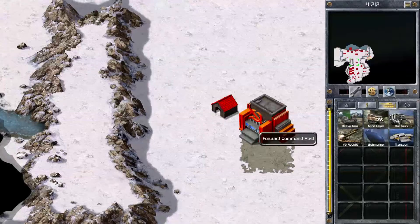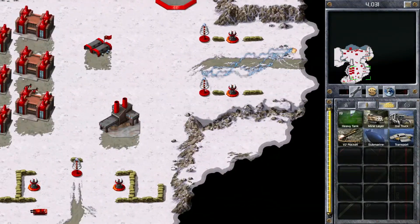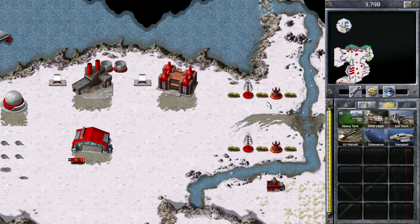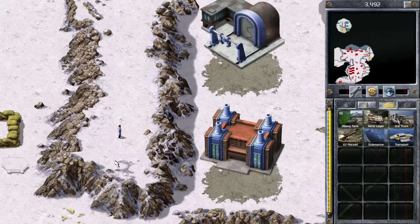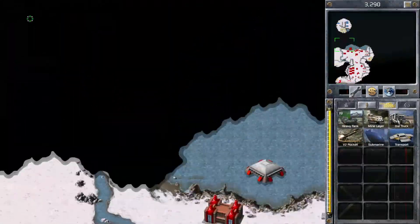What we need to protect is our forward command post — we're somewhere inside that building. I'm going to trust these guys to defend. I'm not going to do any repairs of course, because anything could explode in my base at a moment's notice. He's taken up position on this cliff top, so what I want to do is actually make him move.